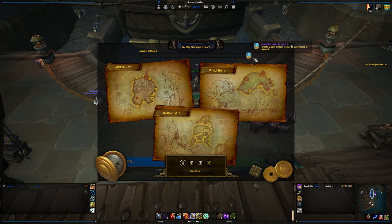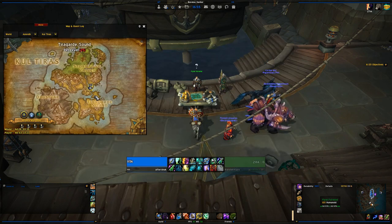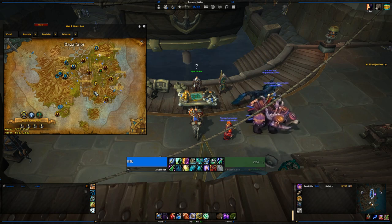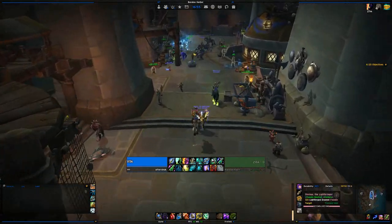From island expeditions you get 2500 artifact power, and also 1500 7th Legion or Honor Bound rep — that's a big deal. Combined with world quests that's 3000 rep, plus 75 for every individual world quest all the way down the list. That's potentially around 6k rep.